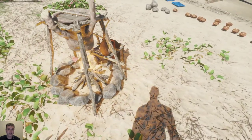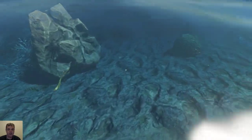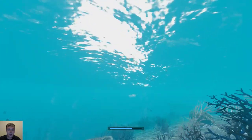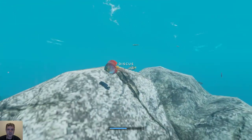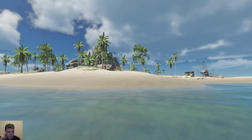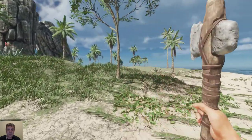You only need one fire — leave that cooking for a bit and we check out the new fish. You can catch the discus fish and the other ones look like Nemos — they're really cute. You can't really hover over them so you have little schools of fish now. You can hear the sound of swimming is different now as well — these you can catch and eat.